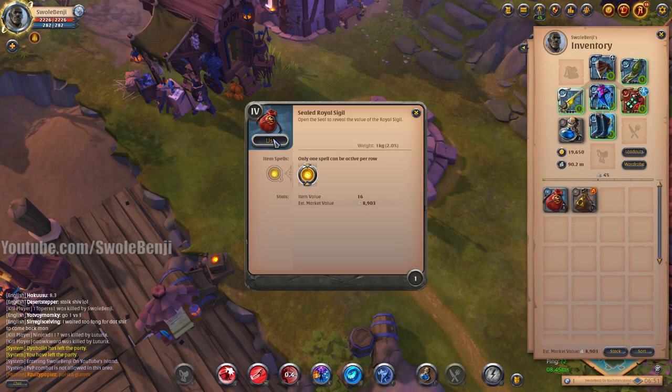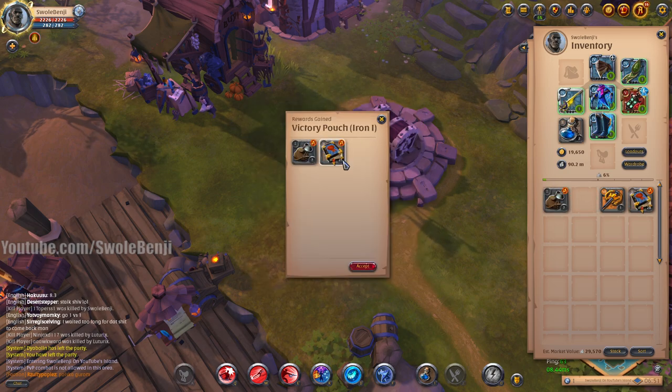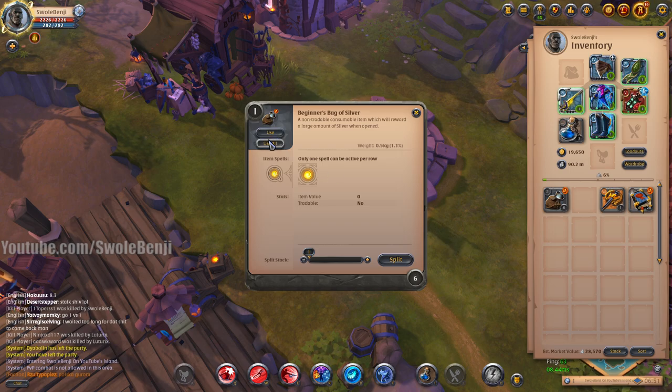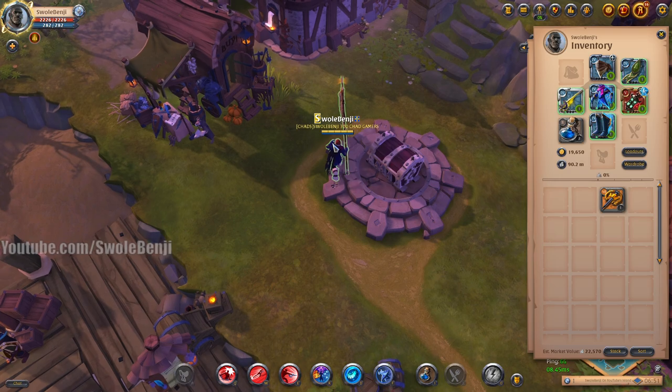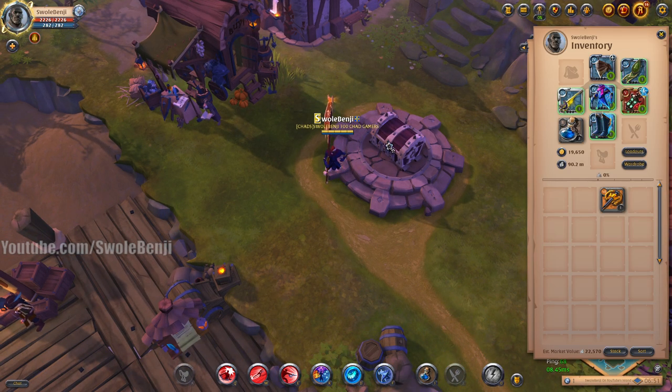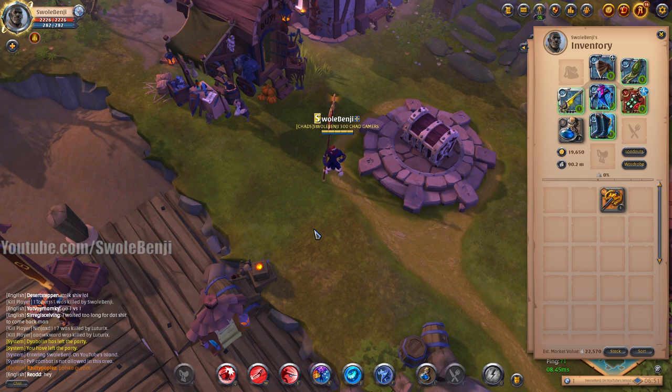We got ourselves a Tier 6 Royal Sigil and I don't have any ranks, so 28 Famed Homes — it's whatever. Just give me that silver. With that said, that's the build. Thanks for watching as always. Let me know what you think — it's just for fun, don't think you're gonna rank up with this build at all.